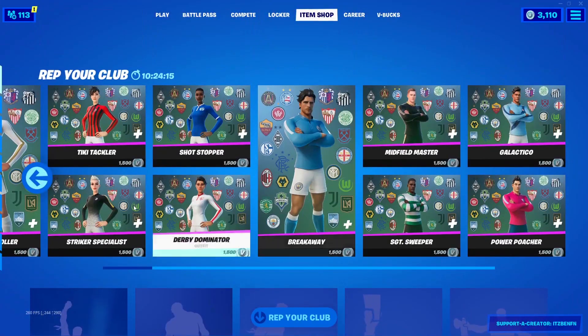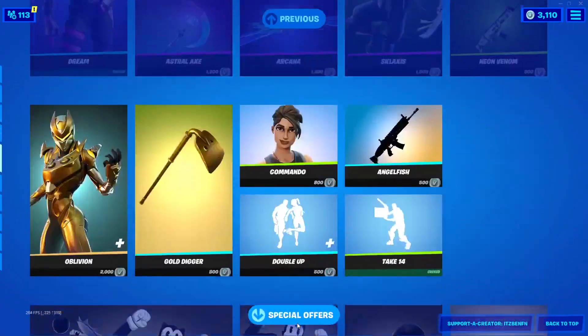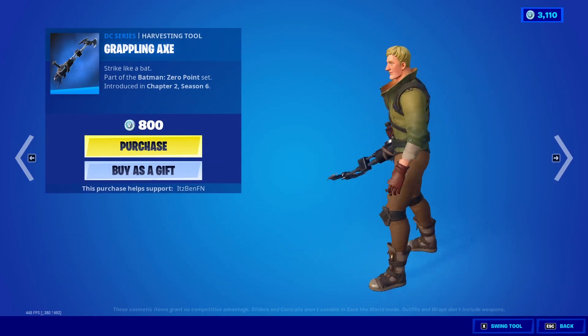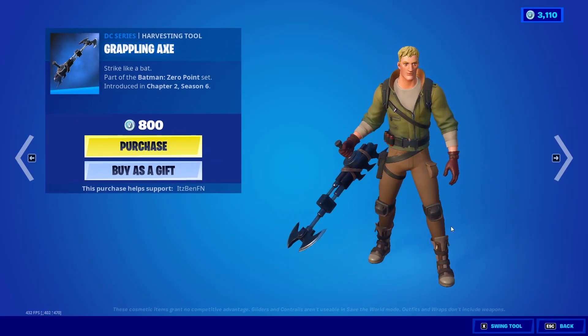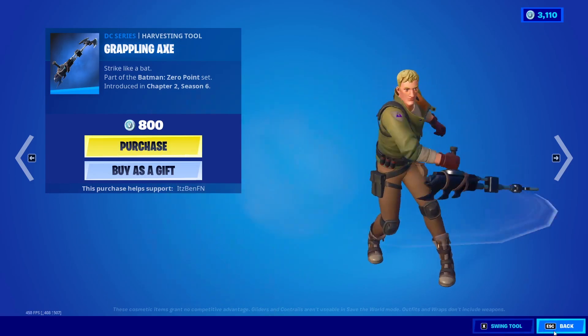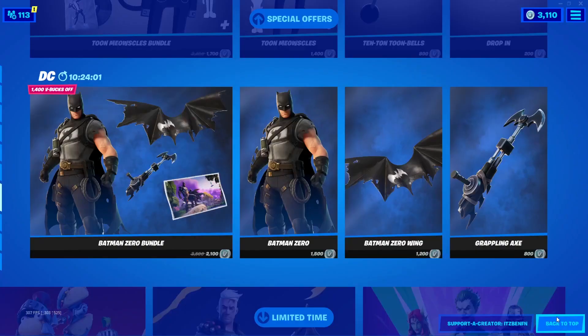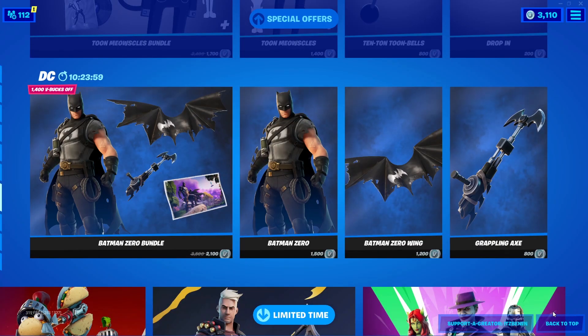This is a brand new pickaxe and we know exactly what it looks like - it looks so cool. It is very similar to the Grappling Axe but of course it's the Catwoman version. I personally think it looks so awesome, so it's great to see another pickaxe similar to that. We're going to be getting the Catwoman's Grappling Claw Pickaxe with the Catwoman Zero outfit, and I did make a video on the Catwoman Zero skin.